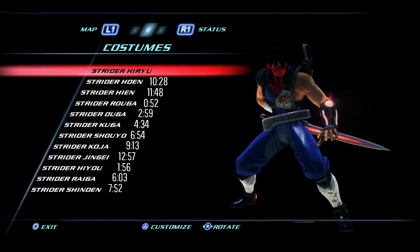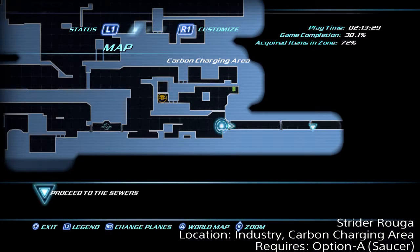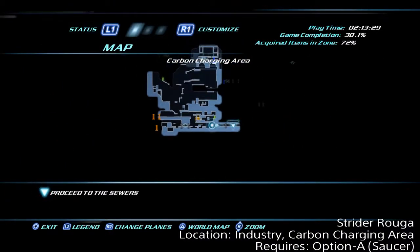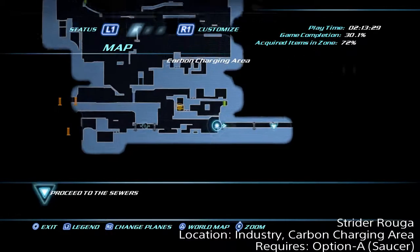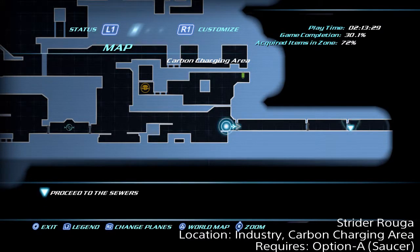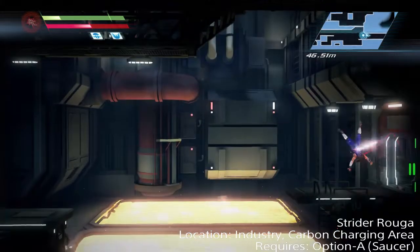Without further ado, let's get on with the guide. The first one we're picking up is Roga, and he's in the industry area in the carbon charging area. This is right after you obtained Option A, the saucer. In fact, you'll need that in order to obtain this.